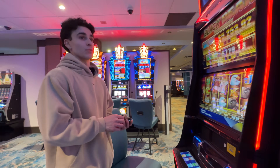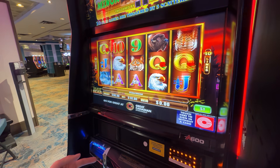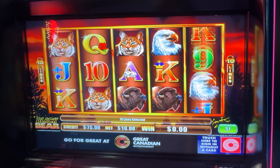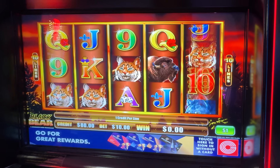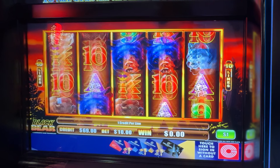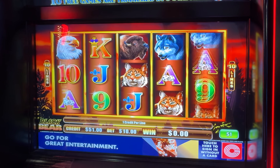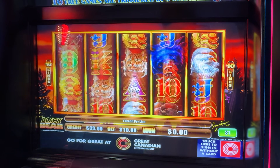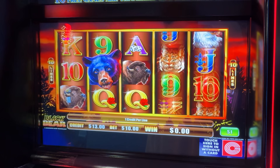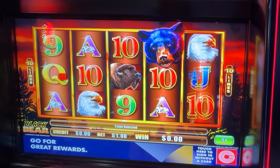We got a slot called Black Bear, it's a progressive. I don't know, maybe it's cooked up, maybe it's ready to be juiced. Let's find out - 100 dollars in. I guess we need three black bears. That's a wild, okay. RTP-ing good, that's cougars. Not looking good - eagles, not a line. Not looking good at all. You need three bears man. Last spins. Bear - hey, we're dead. Get rid of the evidence.